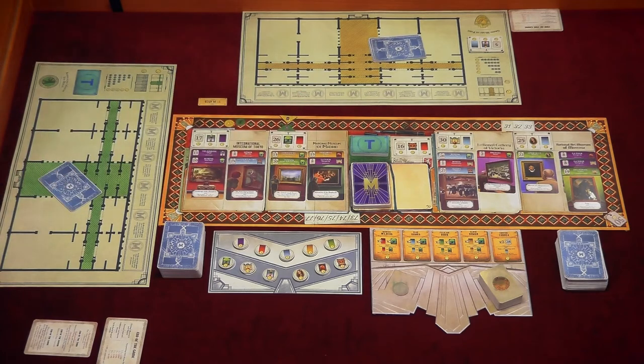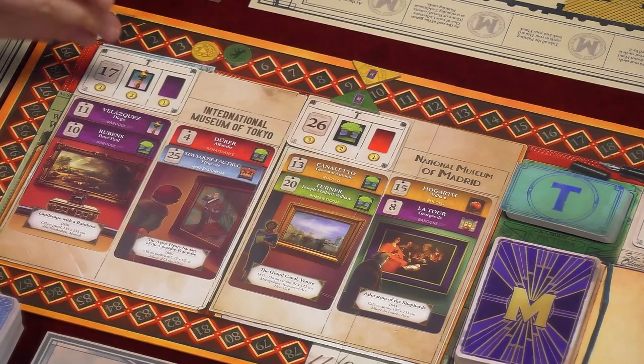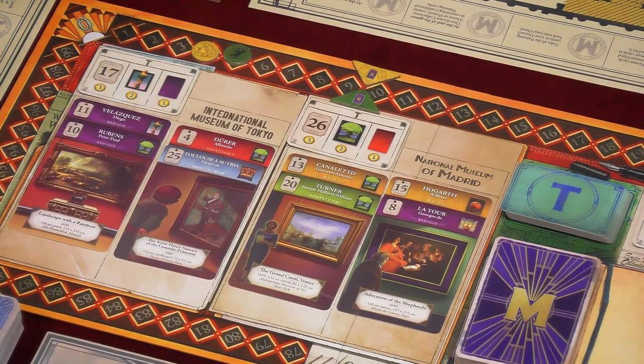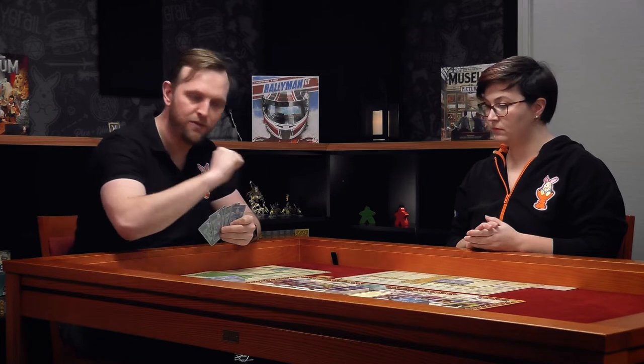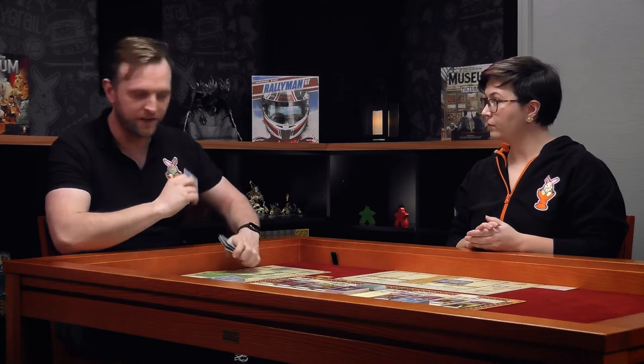Those interests are reflected by what we call trend cards — these little green cards right here. These appear multiple times in the game: the museums have one, there is a public trend card, and there's also a personal trend card, which we'll explain later. At the start of your acquisition phase, you draw two cards from any painting deck — we've separated the decks into two here, but you can separate them however is practical. Then you have to take one card from your hand and exchange it with one of the international museums. It can be any card, not just the ones you drew.